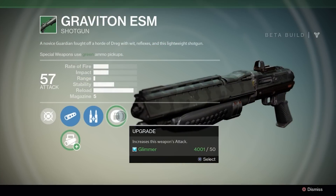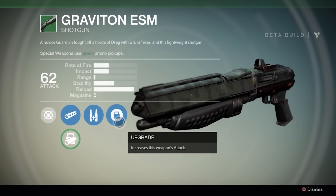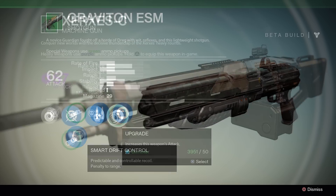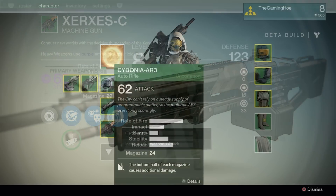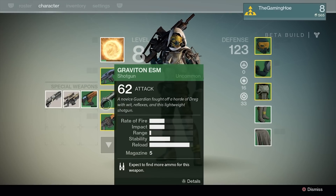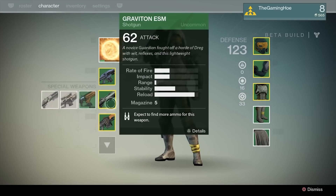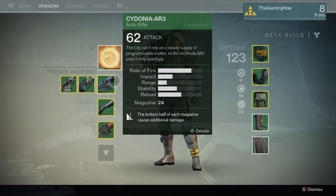This is a really quick and easy way to upgrade. What you could do is buy a bounty and also do a public event at the same time, so when you come back you can get two upgrades instantaneously. As you can see, I now have 62 attack on three of my favourite weapons — this is the best you can get in the beta and the level cap in terms of damage. Pretty damn awesome.